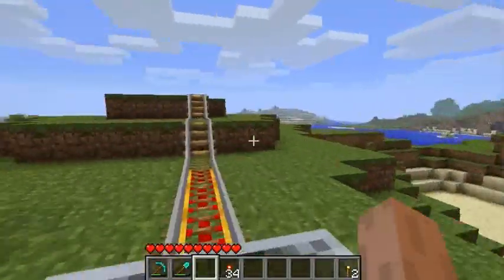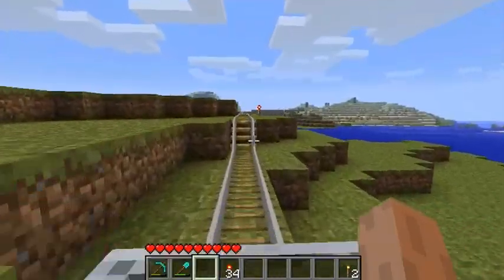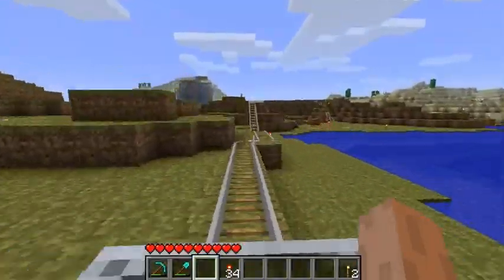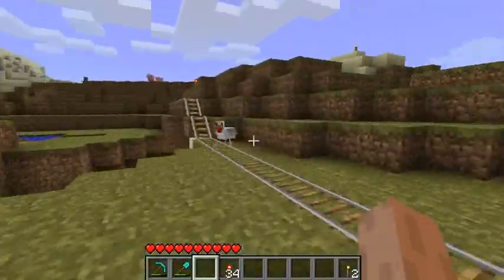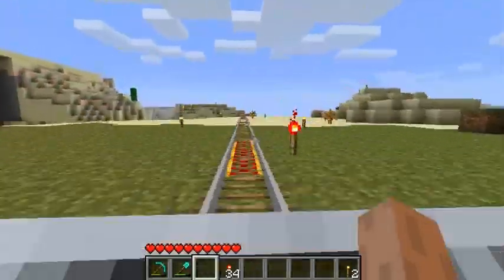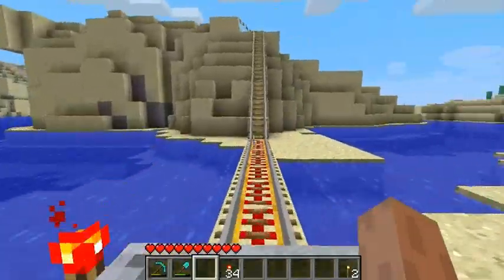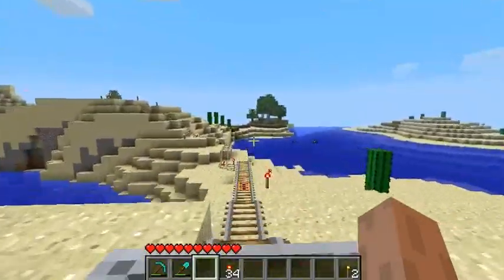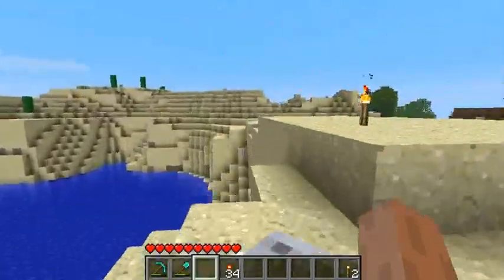I was thinking about making an adventure map, and I had the idea of having a metal detector. You can't have metal detectors in Minecraft, so I was thinking: if the player comes in range, note blocks could play indicating there is some hidden metal. That basically means we need to generate a redstone signal spontaneously, just by having the player within a certain vicinity of a region.